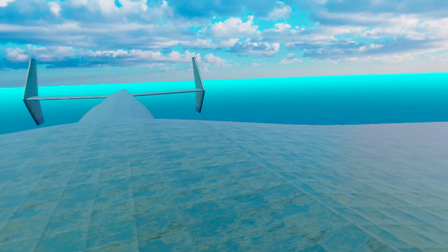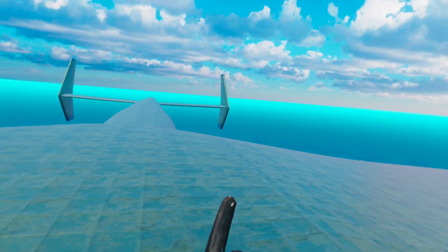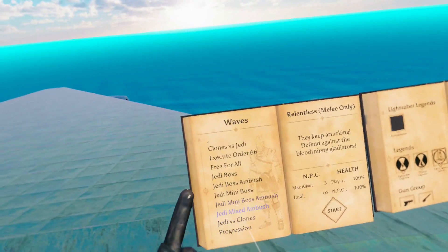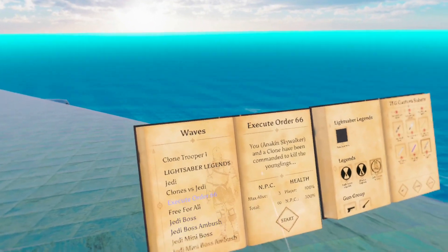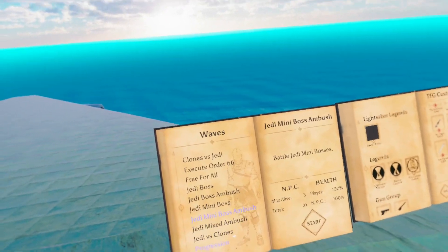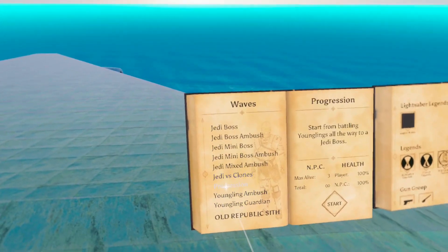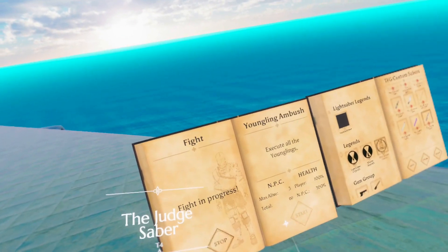This brings us to our next mod. If you download Lightsaber Legions and think there's only one wave — Jedi — well I have the mod for you: More Lightsaber Legions Waves. Look at all these — you've got Clones vs Jedi, Execute Order 66, Free for All, Jedi Boss, Jedi Boss Ambush, Jedi Mini Boss, Jedi Mini Boss Ambush, Jedi Mixed Ambush, Jedi vs Clones Progression, Youngling Ambush, and Youngling Guardian.